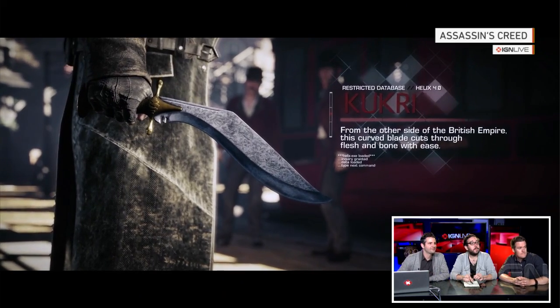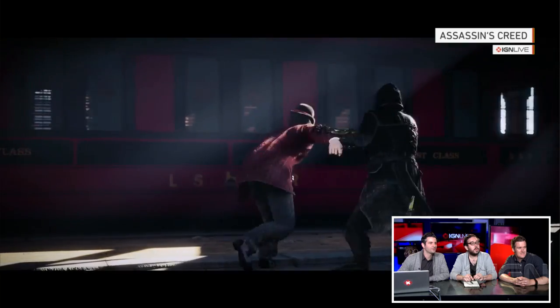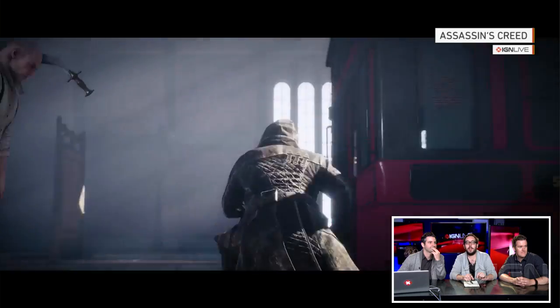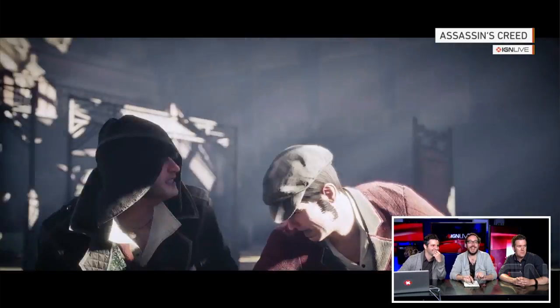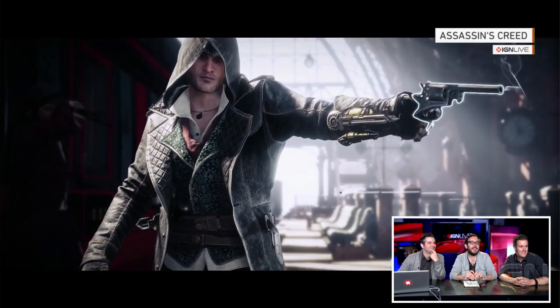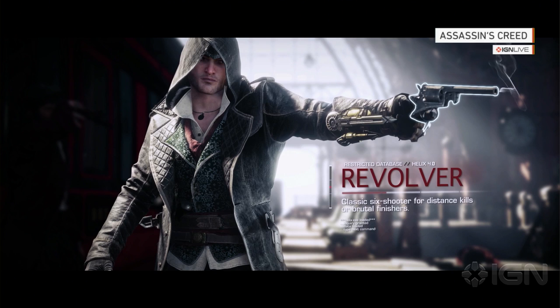So you've got this new knife, and we'll see the brass knuckles coming up here. I like how he can use it both as a close-quarters and as a ranged weapon — that was cool. I'm wondering, do I have to go retrieve that? He threw it right through someone's head. He's got his little pistol, his revolver — classic six shooter.